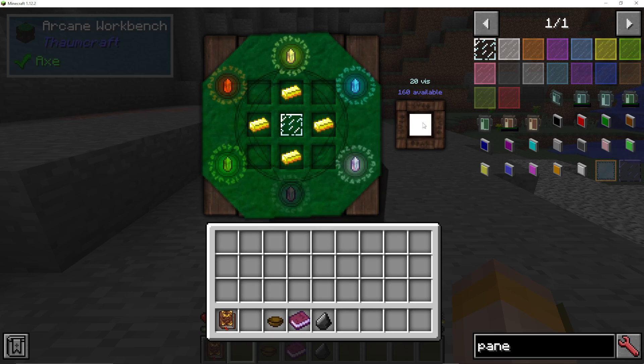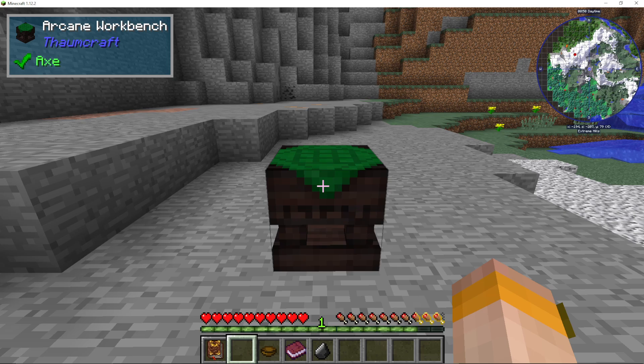Now I should be able to take out my Thaumometer, which isn't showing up in the Arcane Workbench — I think that's a bug. It should be there; it was working in my other tutorials. It says here 20 Vis, so that's how much Vis you're going to use for this recipe, and you've got 160 available here.